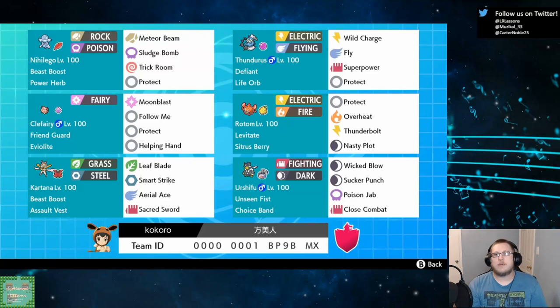Hey everyone, Carl with Fluid Root Laddering this week, bringing you the team dubbed the Nut Team. I like to refer to it as Kartana, Nihilego, Urshifu, and Thundurus.